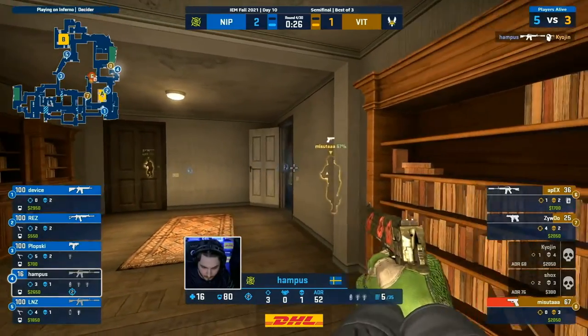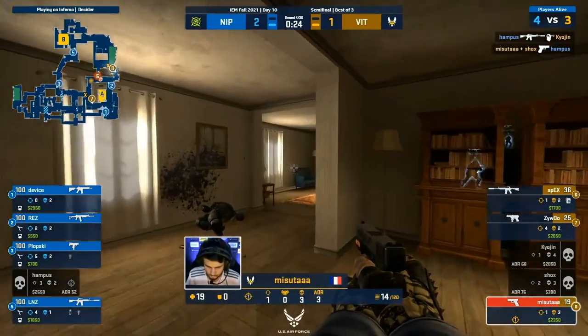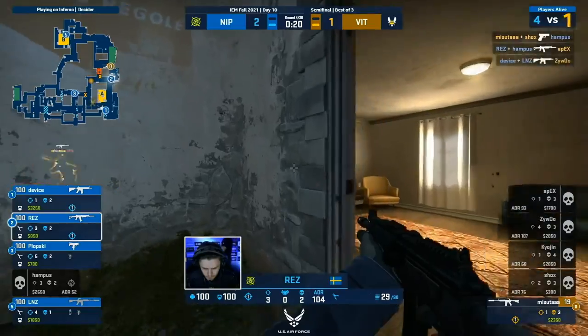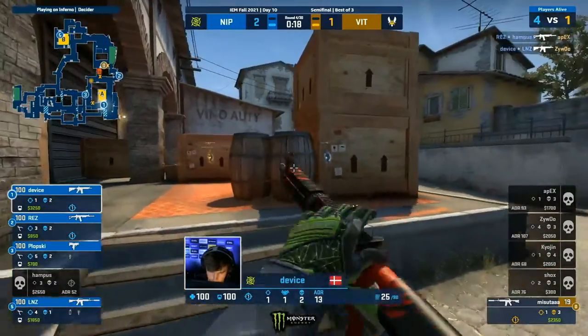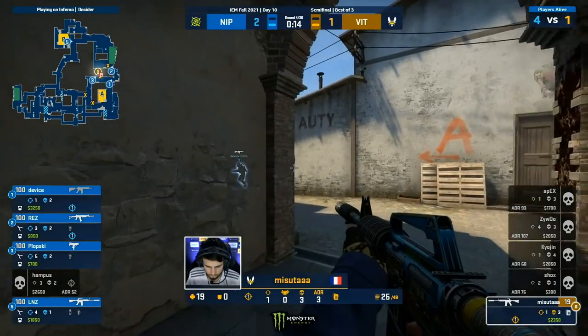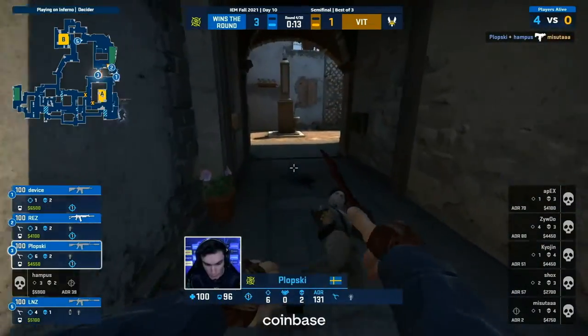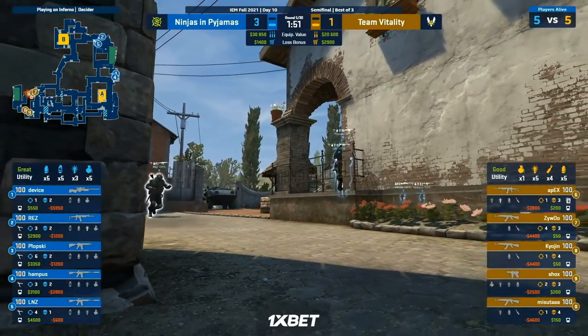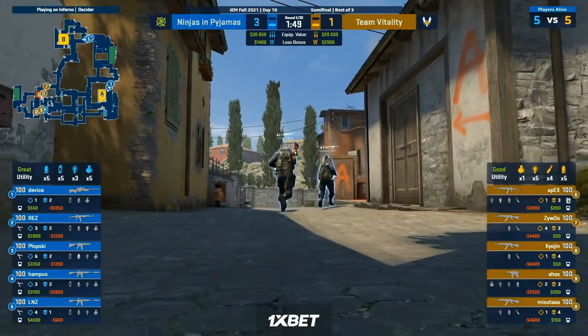Hampus looking for style points, trying to finish it off with the dig — and he can't quite get it across the line. So now there's another M4. Suitor is going to surely struggle to hold on to this one — he's right there in the arch. There are so many members of NIP hunting him down, and it will be Plopski's frag to haunt them here.